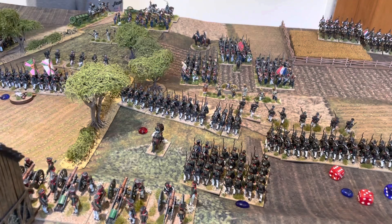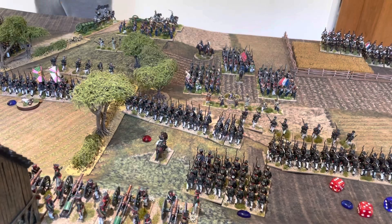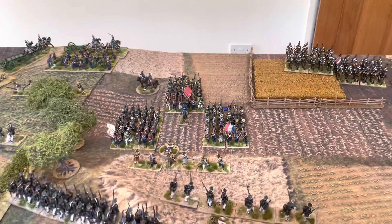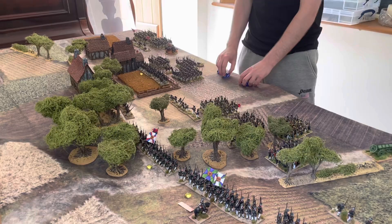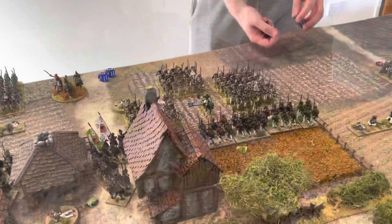Moving into turn two: infantry assault orders allow the second brigade to assault the other part of the village, and the rest of the young guard move through the fields on the flank. The Russians have fallen back in front of the assault. In the centre, the French battalions without infantry assault are moving up to the edge of the escarpment. The Guard Cavalry has reached the bottom of the escarpment and discovered they cannot get up it with their horses, but a local guide has shown them a way around the flank.